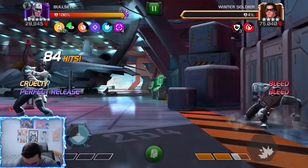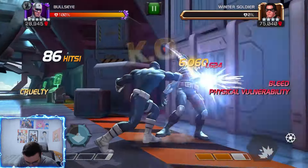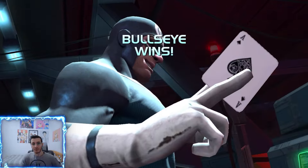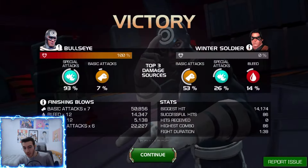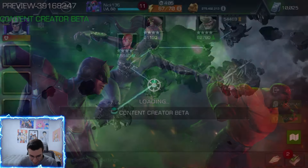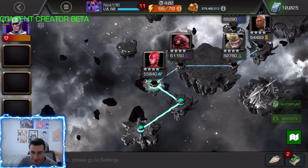He's almost dead - four percent HP. Basics should finish it. Not bad, I mean this is seven-star rank two obviously, and we know Bullseye is not made for longer fights because his damage isn't the best.